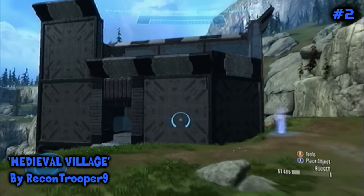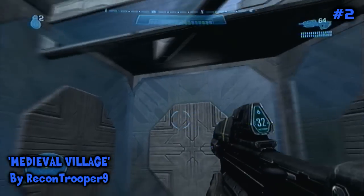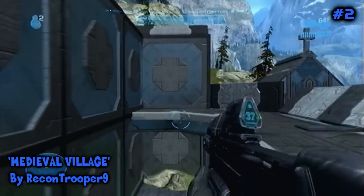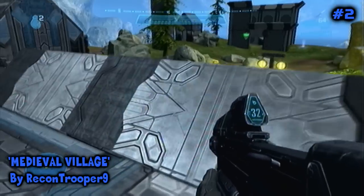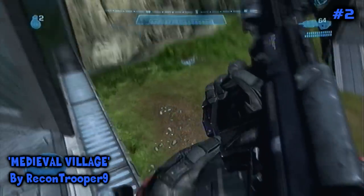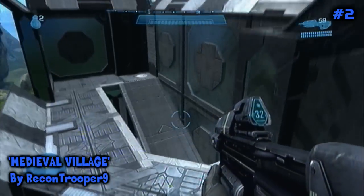It's got some awesome aesthetics, like this fountain thing with some lights. It's got loads of structures around to hide in. None of the structures are overpowering - they're all really balanced. They're good enough to camp in, but not so good that you can survive a whole round, so it's not unfair for the zombies. You can also see a grab lift to the right there.